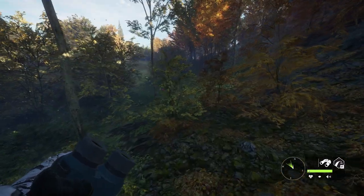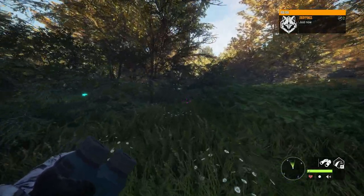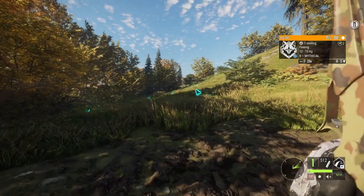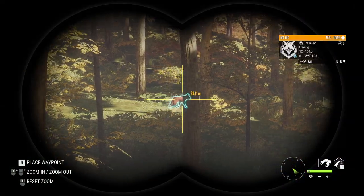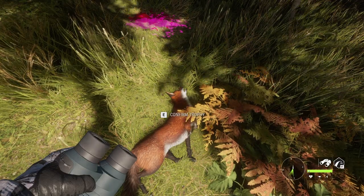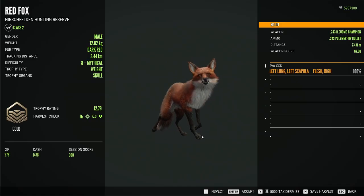This red fox is about to give me a headache. We still haven't been able to spot it — it feels like he's always one step ahead, and all this vegetation doesn't help. He's really close though, so we just gotta reach an open place where we finally get a chance to see him. There he is — level 8, 18 to 13 estimate, no chance to make it a diamond. But there he is again, perfectly broadside, so he won't go anywhere. Regardless of the score, getting a mythical red fox is never a bad way to start a hunt. 12.79 — not a huge mythical. Look at the tracking distance, way longer than it should've been. We hit a double lung at 73 meters, so let's continue and see if we can find an actual diamond.